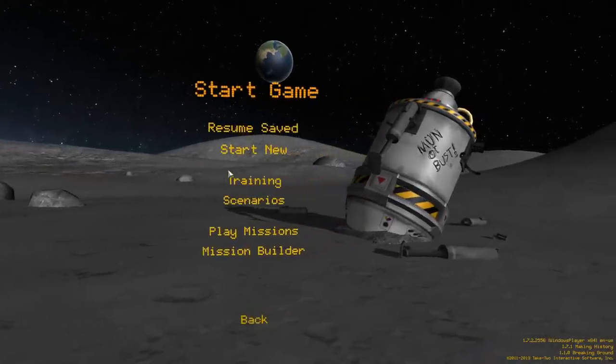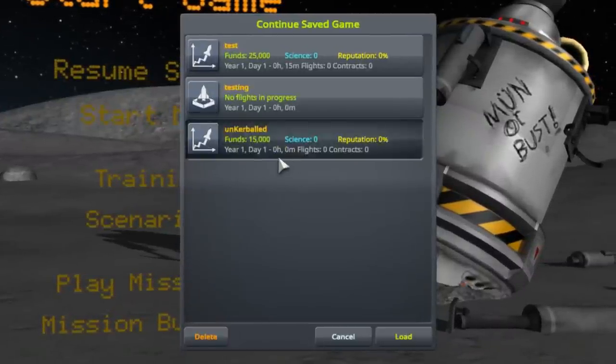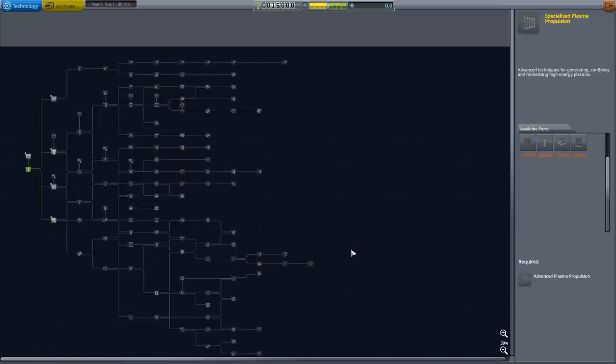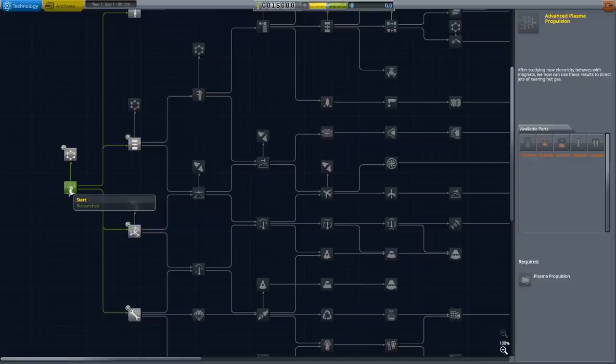I've already done all the setup so you don't have to watch me setting everything up. The name of the game is called Uncurbled - I'll explain that right away. I've set it all up but haven't started it. To explain why it's called Uncurbled, let's go into the tech tree. You can see a very different, huge tech tree - and that's after a mod removed all the empty nodes that were built for mods I don't have installed.